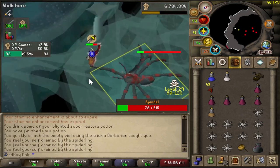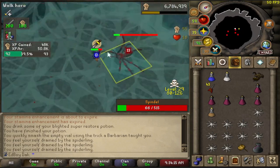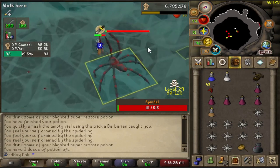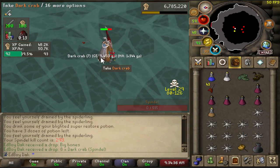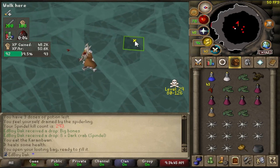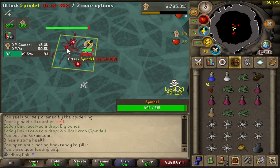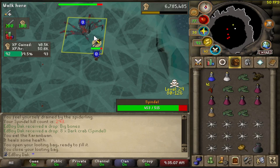You always gotta deal with PKers eventually — it's what you sign up for doing Wildy bossing. Usually what I try to convince people is you also sign up for very good loot. You tend to make a lot of money, though sometimes you don't. It's not common to get pretty low cash in an hour out here, but you'll definitely have hours where you just don't get much loot overall. At 289 KC at Spindle — I think it's about a 1 in 358 dragon pickaxe from Spindle. Like 22 or 23 kills in the hour for this setup — not that bad.